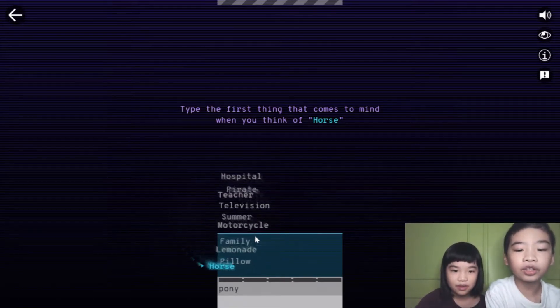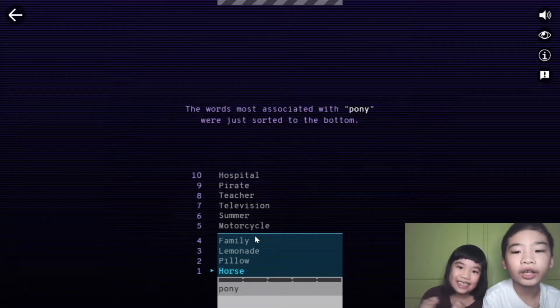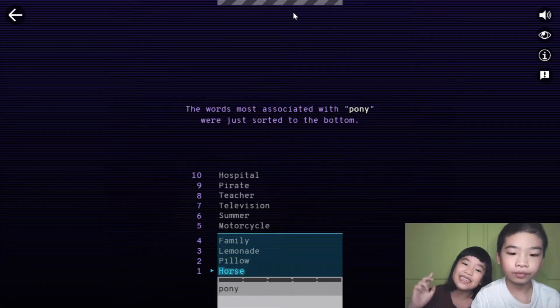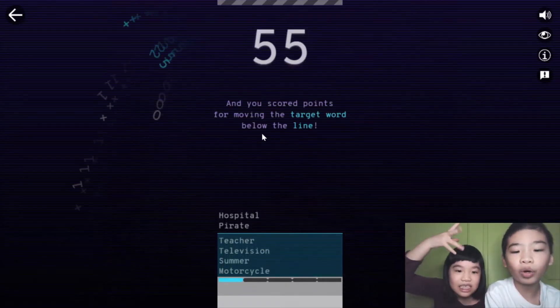If you get the blue word under the blue box, then you get points. Pony is like the most related to horse — and the other words. Now you got points!